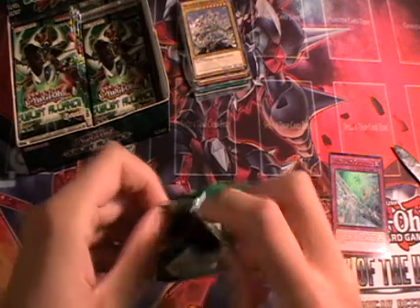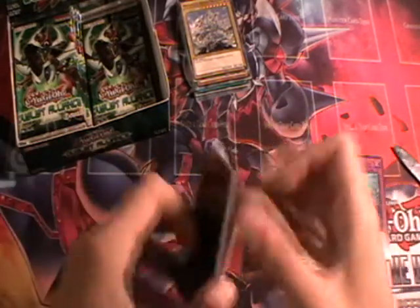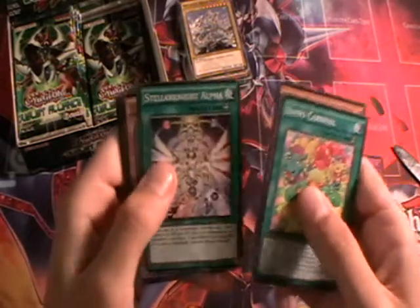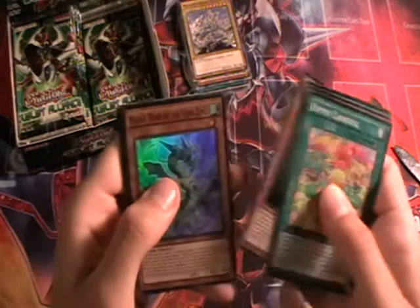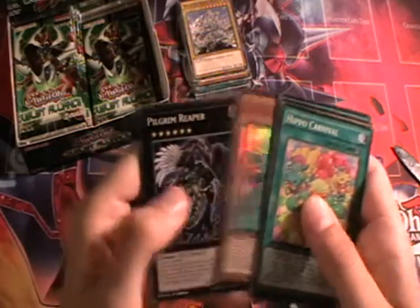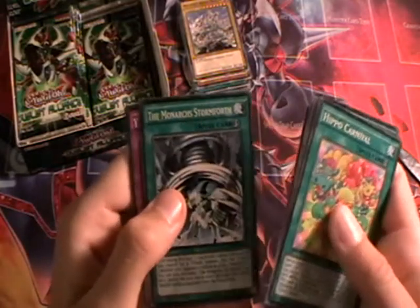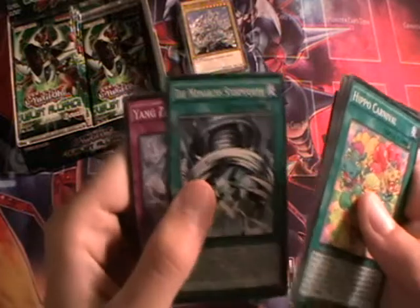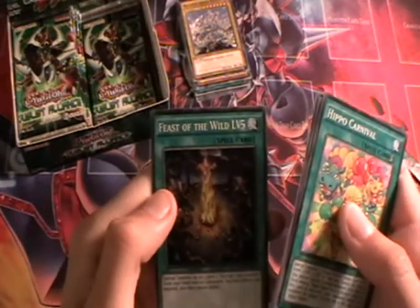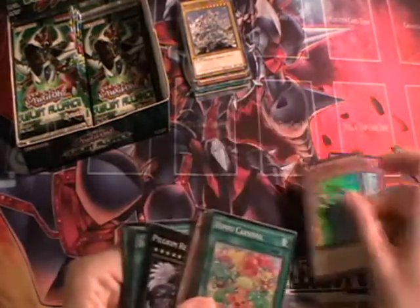I'm going to very quickly lose count of all these packs because I'm just going to keep opening them until they're all done. Hippo Carnival, Shadal Skormata, Satellite Alpha, Dogu, Pulao Wind of the Yang Zing — that's very nice — Pilgrim Reaper, and I'm sure a lot of people are psyched about this card. The Monarch Stormforth is very useful support for any tribute decks. Yang Zing Unleashed and Feast of the Wild Level 5.